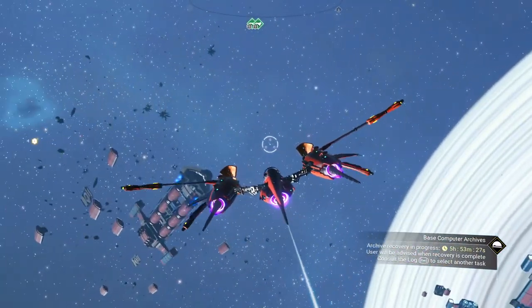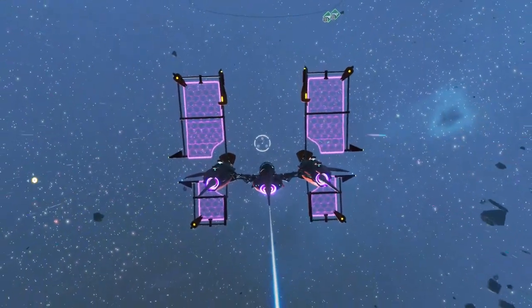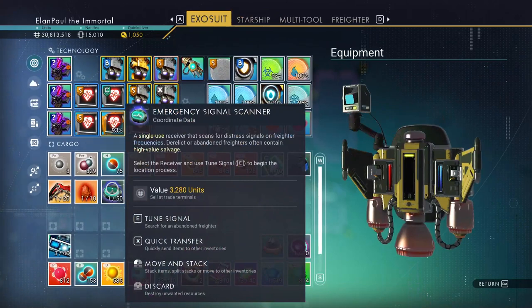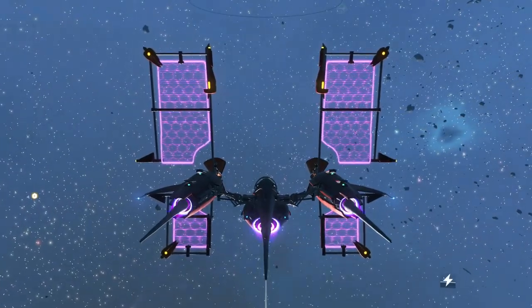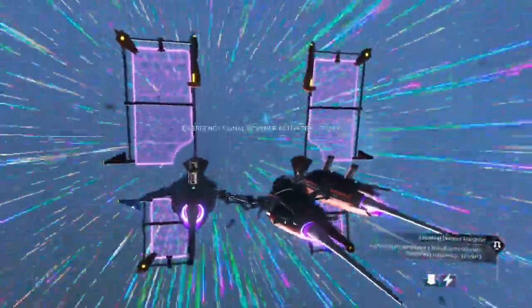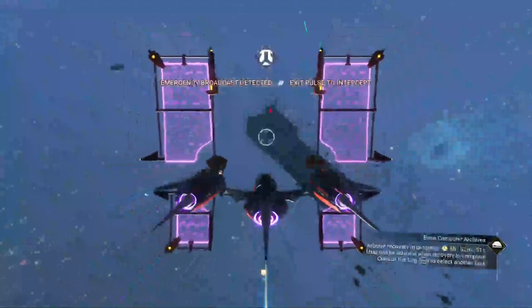Go out into space, get past all the flotsam and jetsam. In your inventory you'll have the new emergency signal scanner — don't put it in your ship inventory, keep it in your exosuit. First, get into pulse drive mode, then immediately switch to your exosuit and select the scanner. You'll see at the bottom right that it's scanning channels. As soon as it says it finds something, pull out. And there's your derelict freighter.